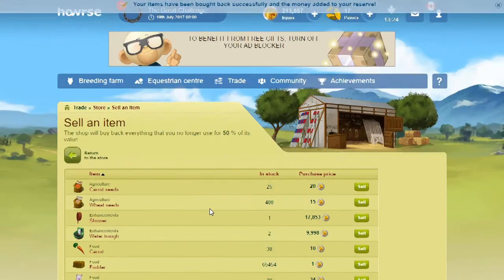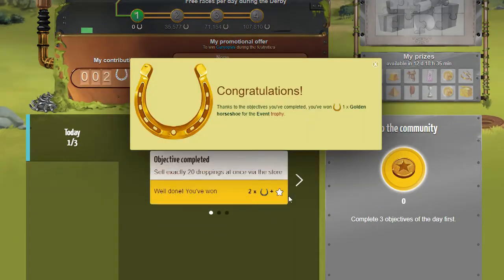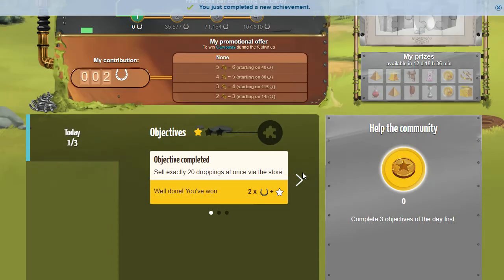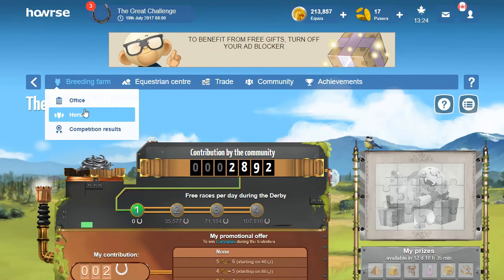So we're going to click 20 and confirm this. There's that one — objective completed. On to the next one: give a mash to horses between four and six years old.